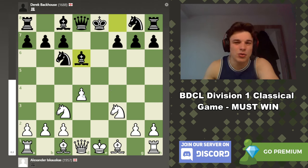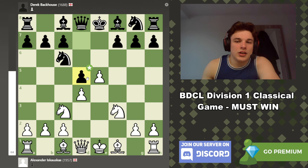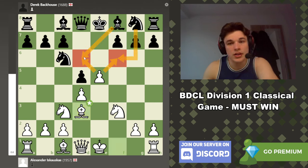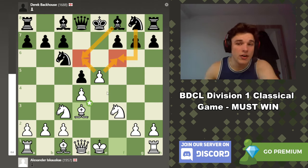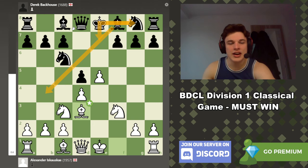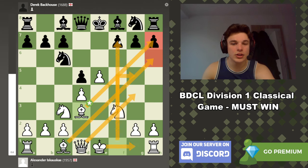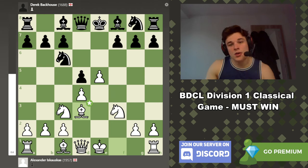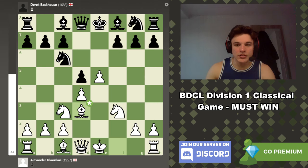d5 is tough to actually play because if white takes en passant, black is fine — white's big center is gone, you've only got one pawn, and your king is kind of open. But the problem is white isn't going to take. The e5 pawn is really annoying because it stops black's pieces from going to the squares they want. Black can develop with Bb4, Ne7, castle, Be6, but white has so much pressure on the kingside — castle, get the rook on the f-file, advance the knight. This knight is out of the game controlled so well by the pawn wedge.